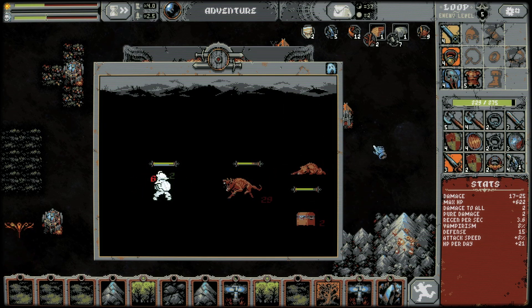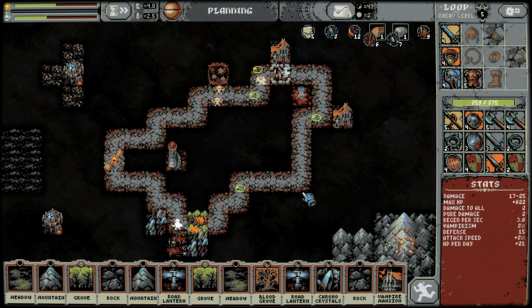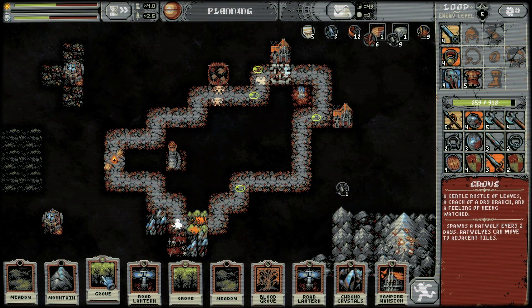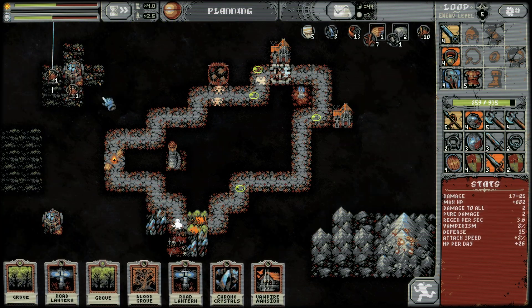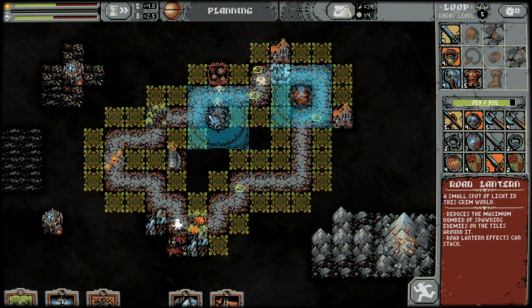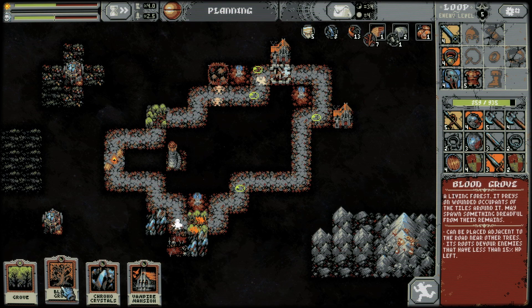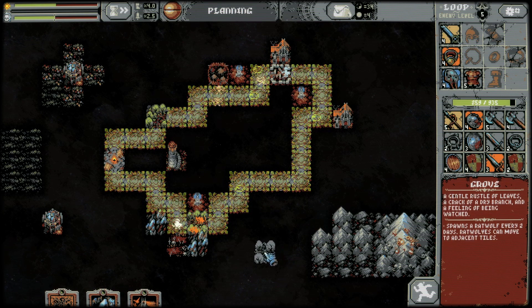My cards are getting overwritten with fragmented memories, which is fine because I'm just looking for ways to cycle. Mountain, mountain - I just want to continue building these up. Another grove. Road lanterns - these reduce the maximum number of spawned enemies. I think I want one here and one right here. Blood grove - maybe I'll save that.